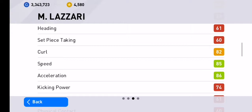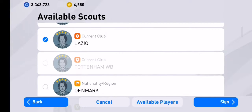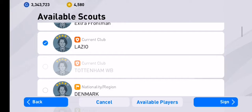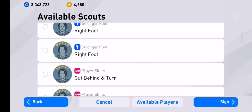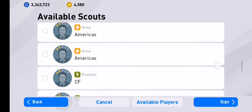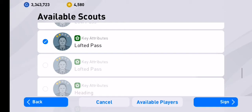Take a look at his set of skills. Now it's time to combine. This is really simple and easy because you only need to combine it with a two-star scout. Go all the way down — what you need is a two-star lofted pass, and there you go.